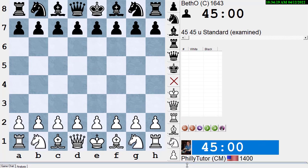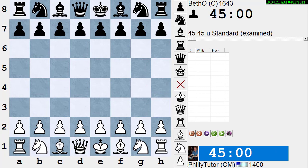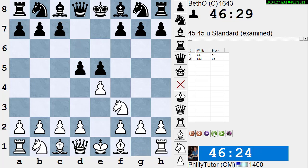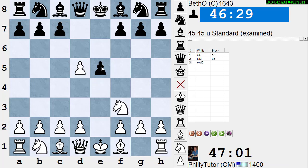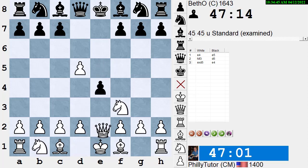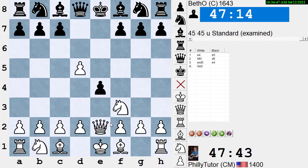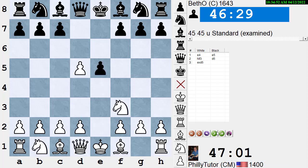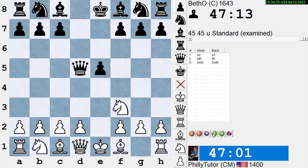I played e4, he played e5, I played Nf3. He plays d5, which some people call the Elephant Gambit — in the old days we called it the Queen Pawn Counter Gambit. I took the pawn. The main line is for Black to play here and White to play Qe2 followed by d3, probably picking up a pawn. Instead, Beth-O plays the inferior move Qxd5. The queen is on a great square on d5, but it can't stay there because I can AWL the queen.